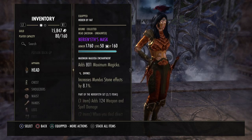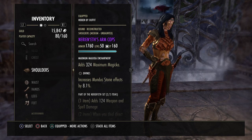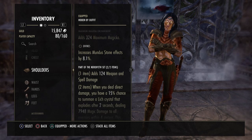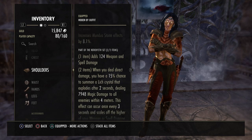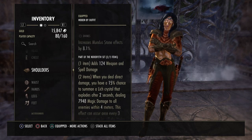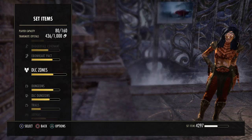Another set option gives us weapon and spell damage, and when you deal direct damage you have a 15 percent chance to summon a leech crystal that explodes after two seconds dealing 7.9k magic damage to all enemies within four meters. This effect can occur once every three seconds and scales off the higher of your weapon or spell damage. This comes from Crypt of Hearts 2, a pretty easy dungeon.